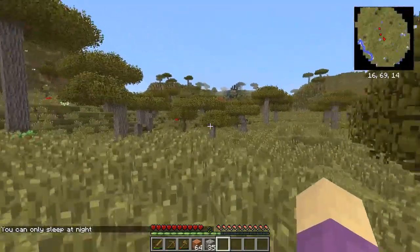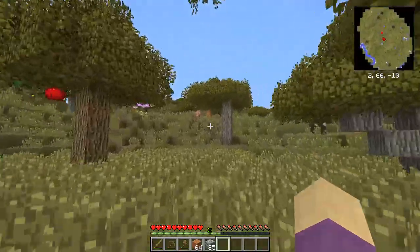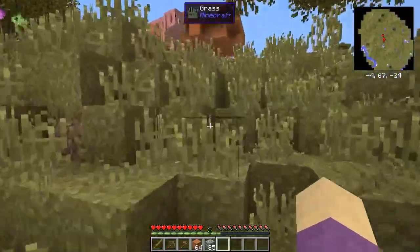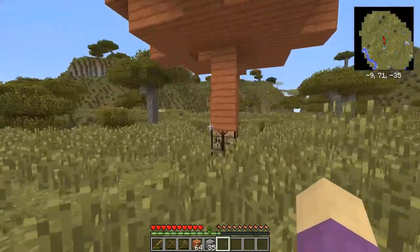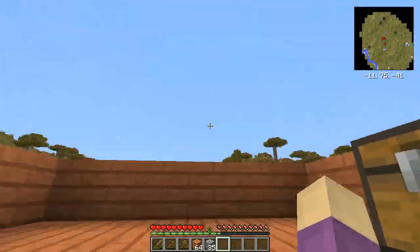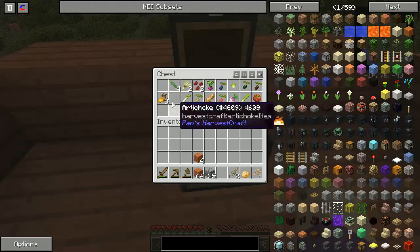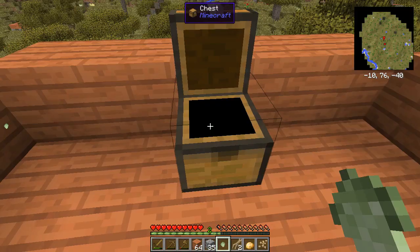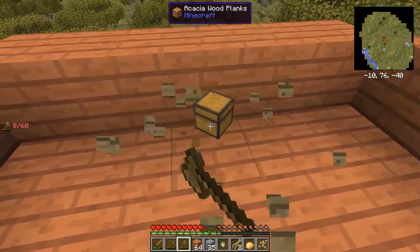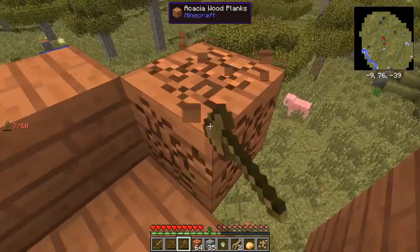I'm heading back to the stilt to get some of the final possessions from it. What I'm actually doing is building a house that is closer to the mines where I'm going to be working. I'm getting a house closer to the mines.